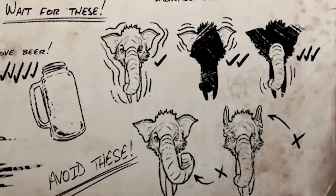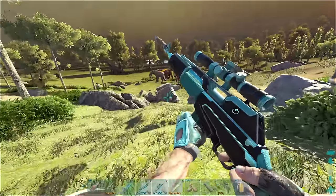What we need to look out for: if the ears are pinned back and the trunk is rolled up to one side, that is bad. We want to look for the head shaking, ears flapping a little bit, and the trunk gently moving from side to side. Those are the emotes we want. At that point we can run up and feed it some beer — anything else is bad.